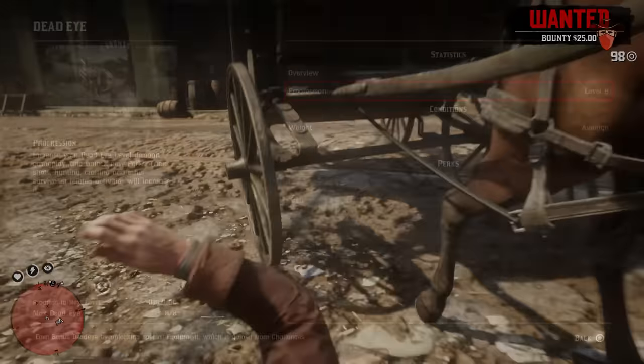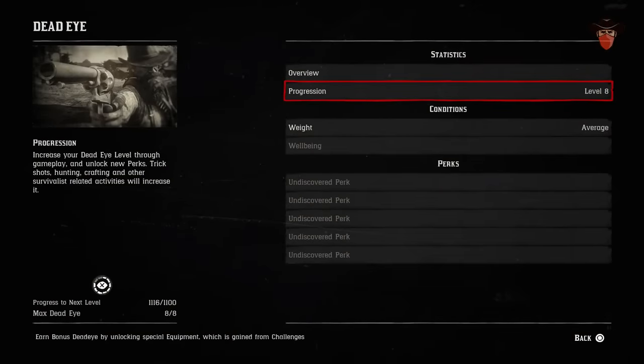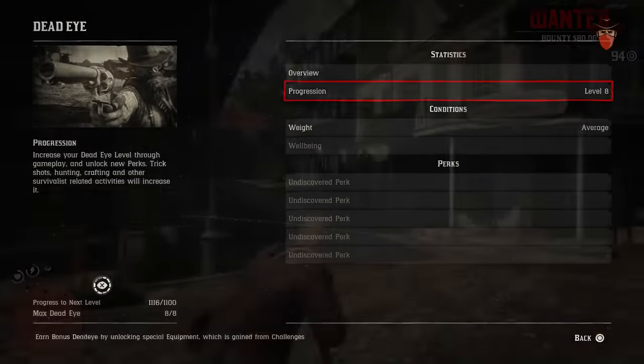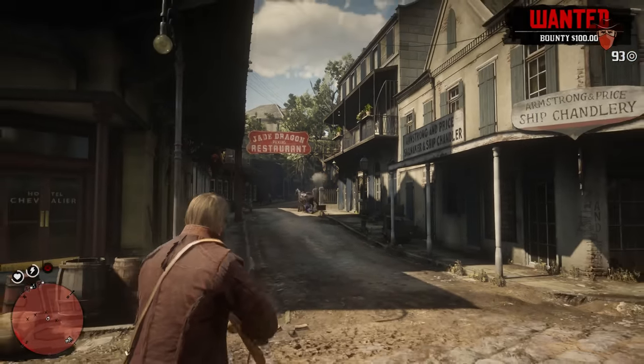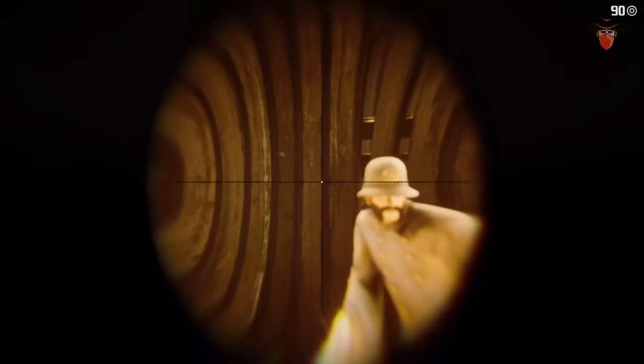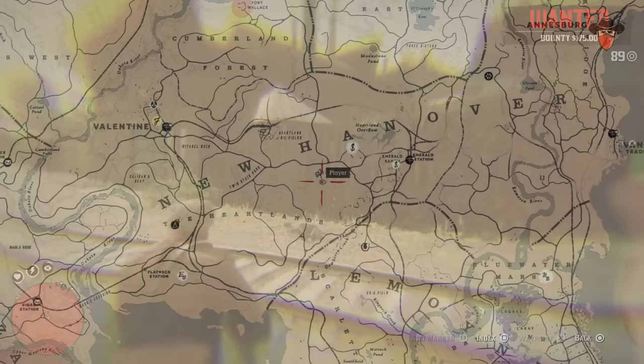First, I'll show you where to collect the Velourian Root Tonics, as they increase your Deadeye 25% towards the next level each time you drink one. But don't drink them as you find them — I'll explain why later in the video. So for now, here's the list of where to find them.